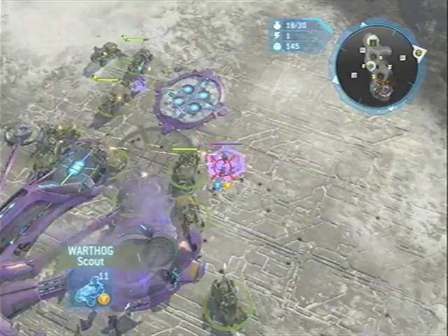We've got that Hall destroyed, so I'm going to check out the back and see what he's building. It looks like he's got a Temple up so we're going to destroy that, but he resigned because he knew it was over.